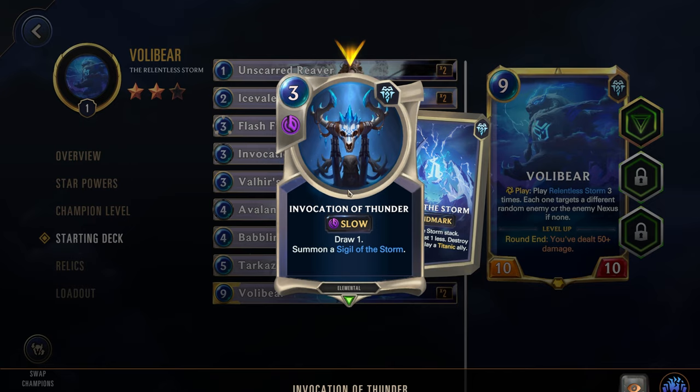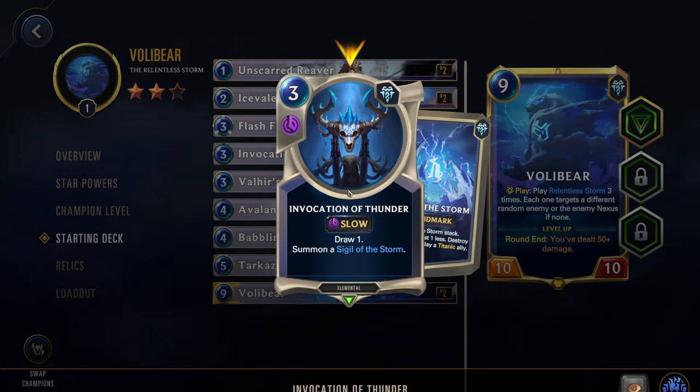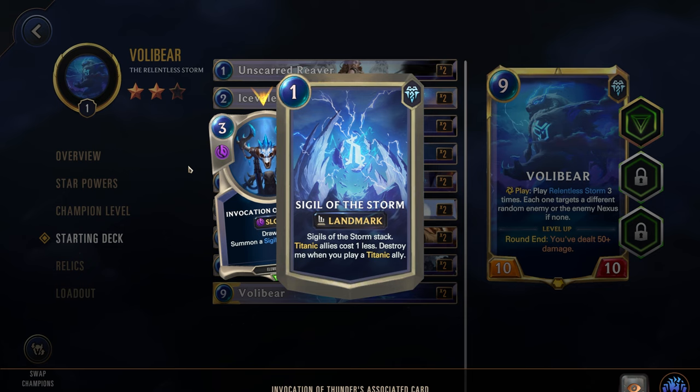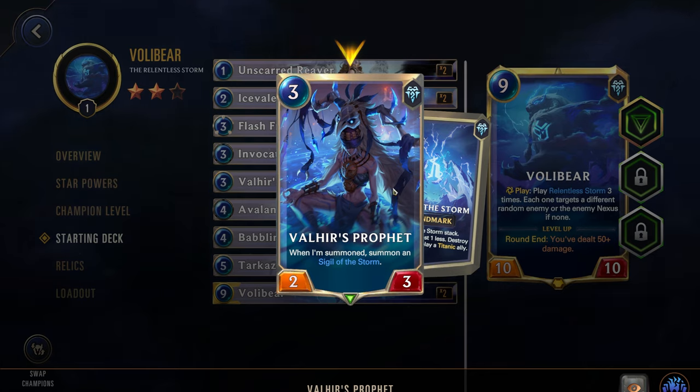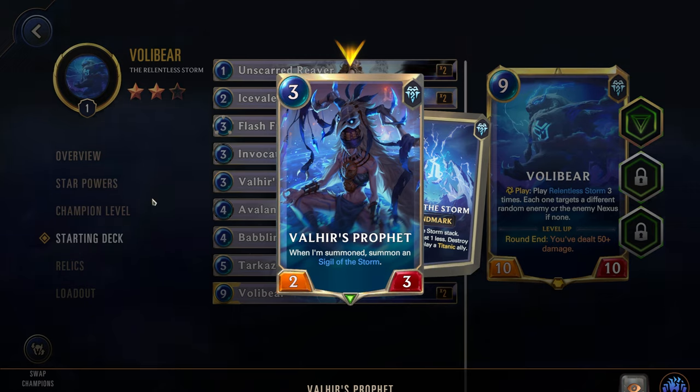Next we have Invocation of Thunder — draw one and summon a Sigil of the Storm. It's a bit expensive, but will be very good if you get something like Sorcery to refill your spell mana, or any way to get this down cheaper. Great way to get extra draw and summon another Sigil to reduce Volibear's cost. Then we have Valhir's Profit, three cost two-three — when summoned, summon a Sigil of the Storm. Very strong effect; nice that we can get more Sigils without necessarily killing enemies.